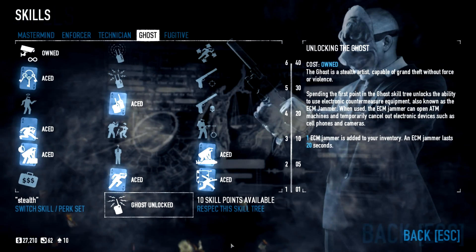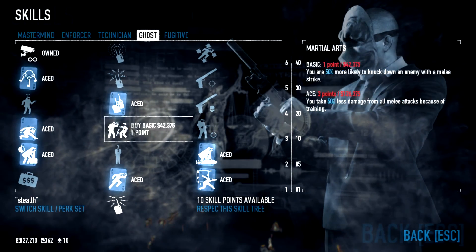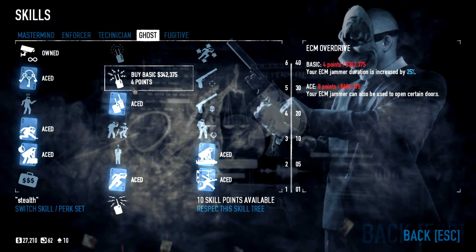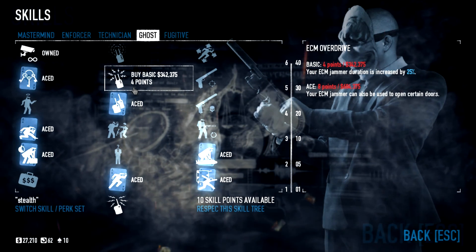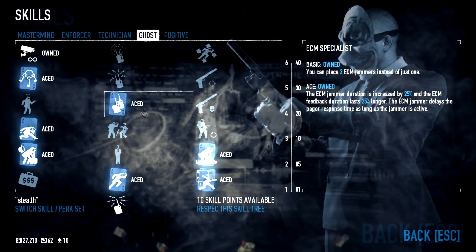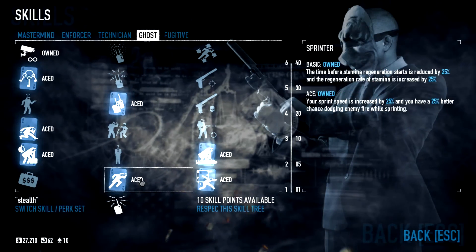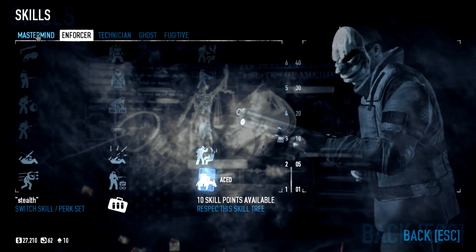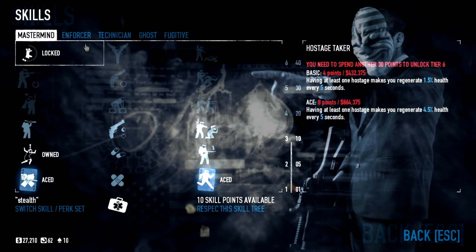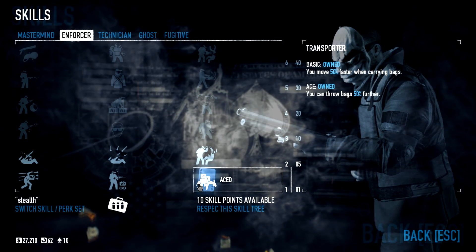The skills that you need, at least for the ECM cheesing, is ECM Specialist Ace — this will really help you out. ECM Overdrive Basic will help you even more, but ECM Specialist Ace is more than enough. Sprinter Ace really helps, and also Endurance, Cable Guy, and Transporter Ace. Those are the ones you're going to need for the cheese.